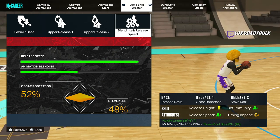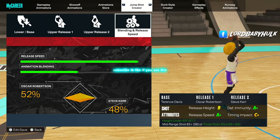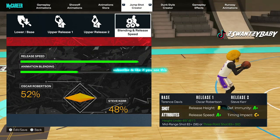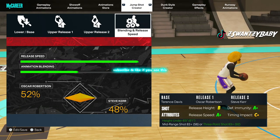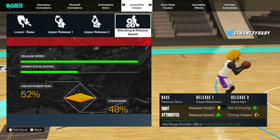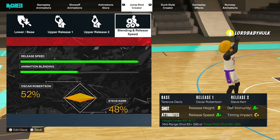Make sure y'all drop a like. We are finna get into all these jump shots — the best jump shots in 2K23 for small guards, big guards, and big center builds. Terrence Davis is a very easy jump shot. If you are a small guard and you're struggling to shoot, try this out and get back to me.